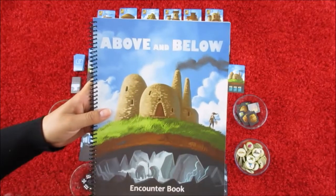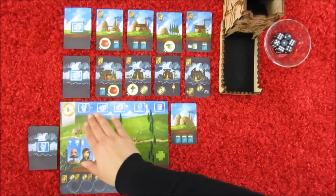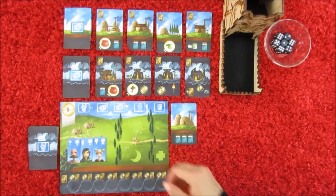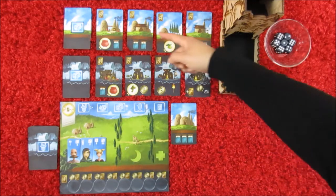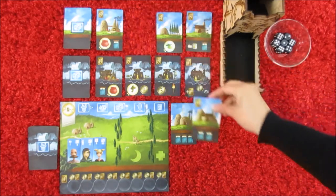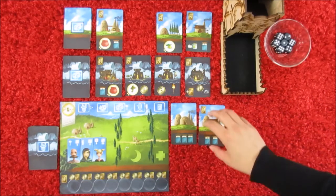I'm interested in these cave cards because they are going to let you explore into the encounter book — this is the storytelling portion of the game. Every player has a village, and you can see the different types of actions you can do. For example, you can build any one of these houses in your village above ground — you just have to pay the cost in order to build them.